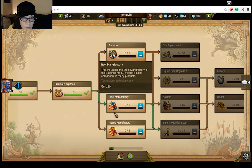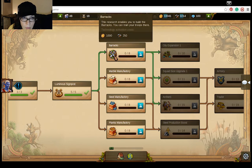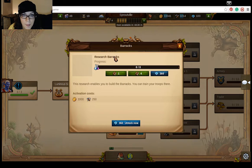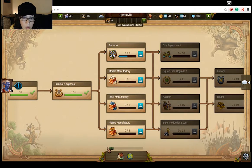Let's research something too. Why not? Barracks — oh, that's where I need to get troops from. Marble manufacturing — needed for a bunch of other stuff apparently. Same thing with the steel. Let's go with the barracks first, that's usually a good option. Research barracks. Four books or one book? Oh no, I don't have enough books. I need four books. Well, that sucks.